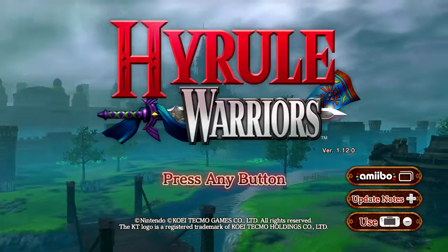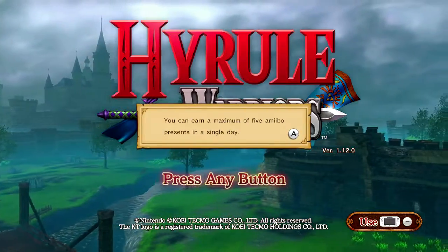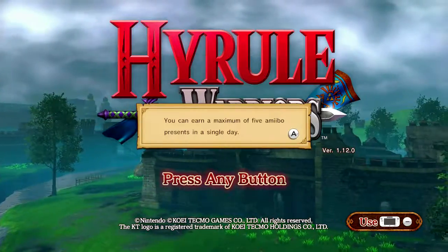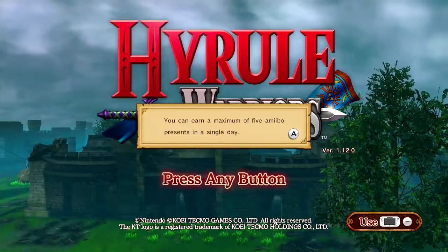Finally, I've got a Pikachu one here. We'll see if I can use it. Nah, I've done the maximum for the day. No Pika power. Oh well, that's fine. But hey, I got that Spinner thing for Link, so that's good.